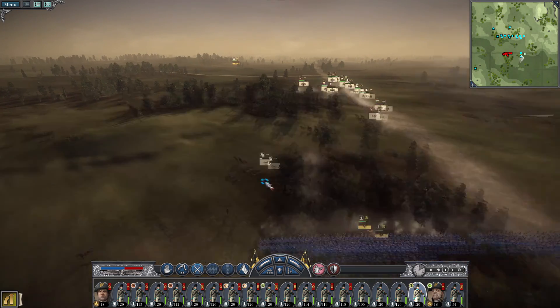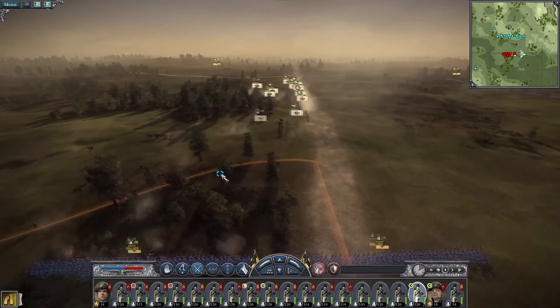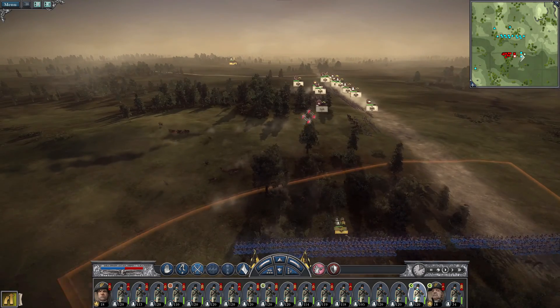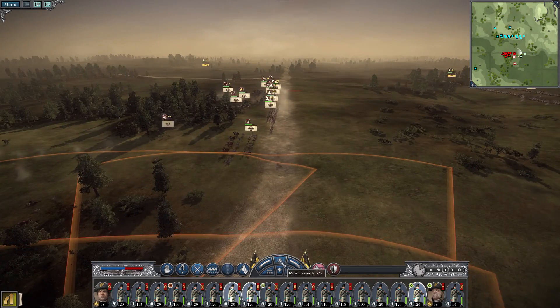I thought that was like a general staff unit, but apparently that's just a heavily damaged normal cavalry unit. We also forced one of their artillery units to retreat, which is great.